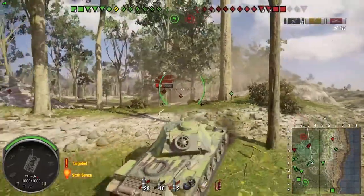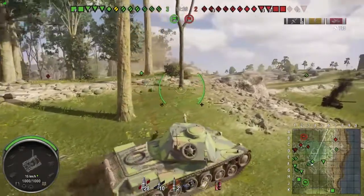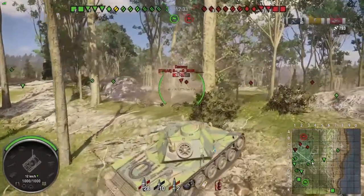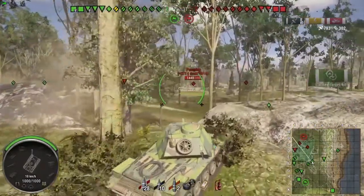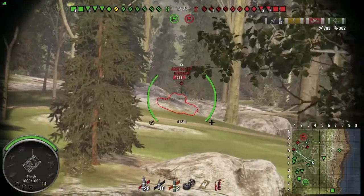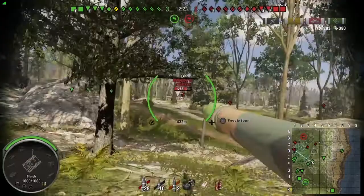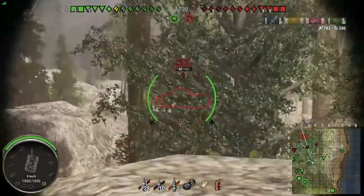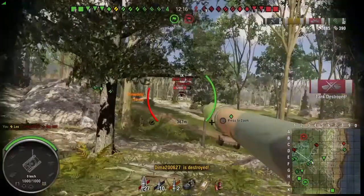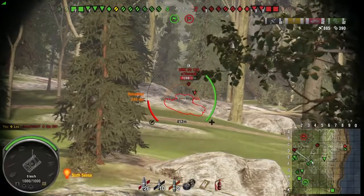We're just biding our time here. Now, here I do something that I always preach about but never do: I get spotted, I move back, and when I go back up the hill I move to a different position. You've seen in my videos before — I usually peek the same spot, which is just a massive, massive no-no. It's pointless peeking the same spot because there's a good chance they're still looking where you were before. Boom! Lucky shot through a tier 9 heavy tank, straight to his driver wheel. Happy days — we managed to take him down.